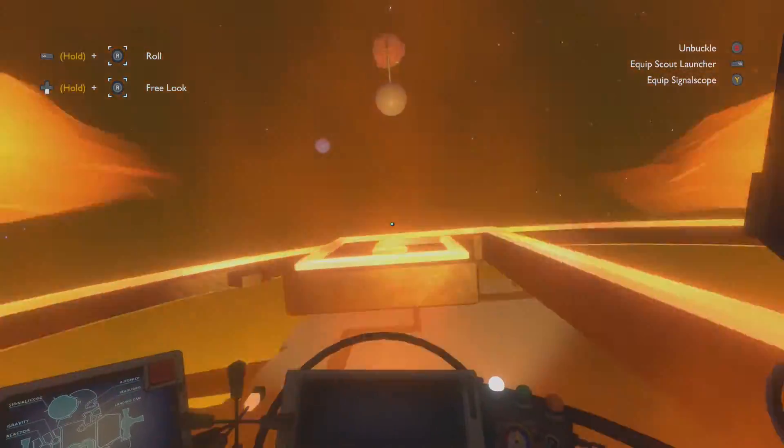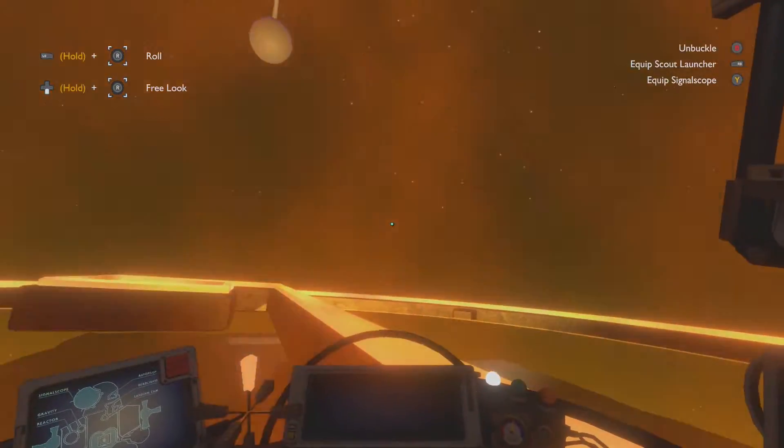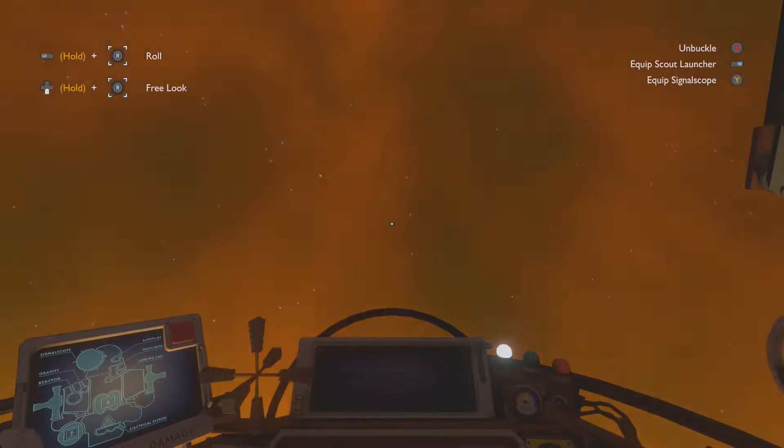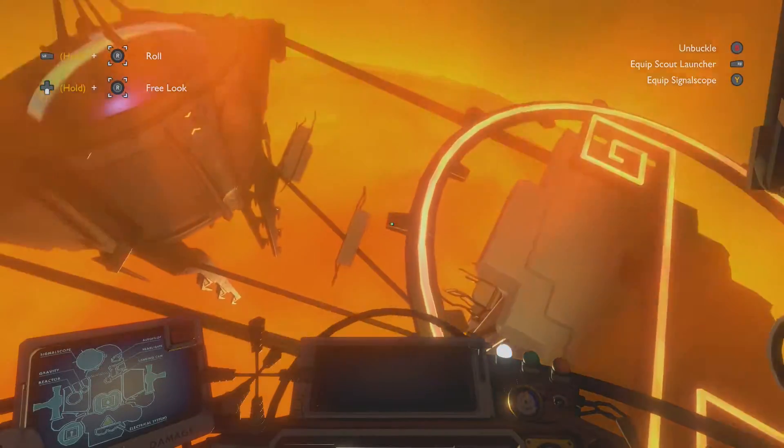Once you get flat on the sun station, let it fling you off. That's what it's going to do — it's just going to fling you off automatically, and then boom, you're in orbit. Your job's done.